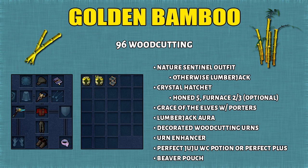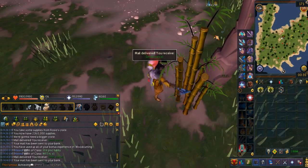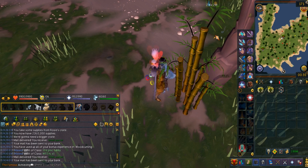The first resource I'll cover is golden bamboo. Here is the equipment and inventory setup. You want to bring a crystal hatchet with the Honed and Furnace perk — the Furnace perk gives more XP but fewer Chimes and resources. Bringing Grace of the Elves with a Sign of the Porter's charge makes it a lot more AFK. You also want to drink a perfect juju woodcutting potion for a chance to cut extra logs. For the strategy, simply chop the golden bamboo and keep AFKing. Every colony lasts 100 golden bamboo before it's fully depleted. Note that bonuses that let you chop extra golden bamboo will not increase the colony capacity — they'll just make it deplete faster.